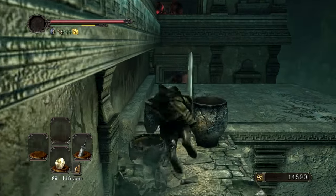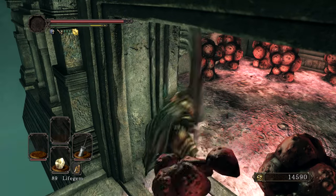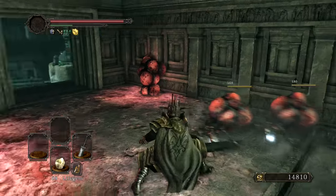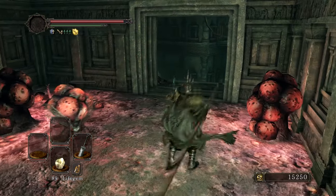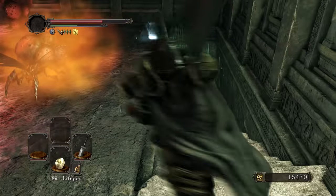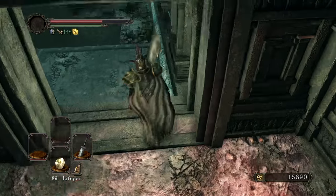Head down there momentarily. More bugs — be careful of the bugs. Got some Blackweed Bomb. Blackweed is Intelligence. So we have: Golden is Faith, Black is Intelligence, Old Growth is Strength. There's some more Golden Fruit, so that's Faith. I don't know why I want to actually learn these, but I do.